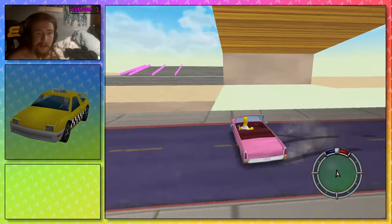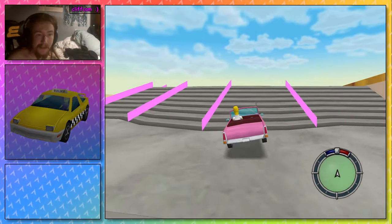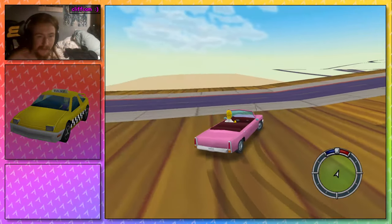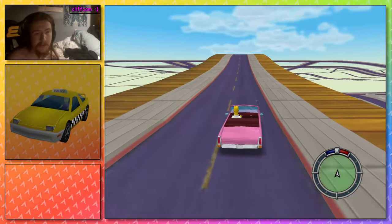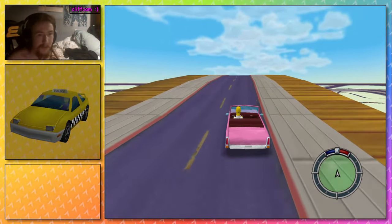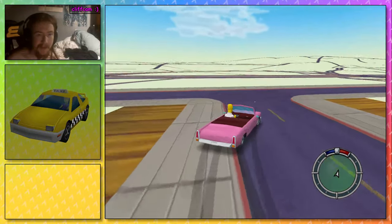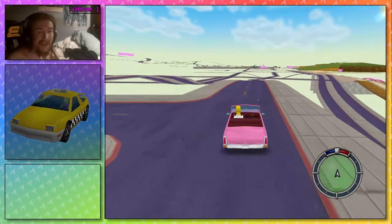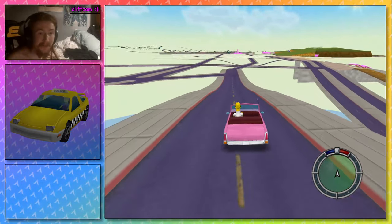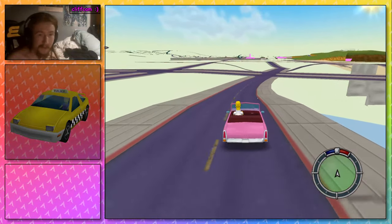I figured out a hack that allows me to actually load in and unload collision meshes when you drive through certain triggers. This map has about 97 of those, to allow you to drive on roads that have other roads going above or below them.